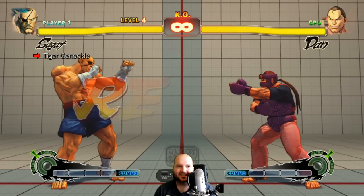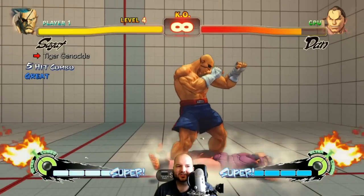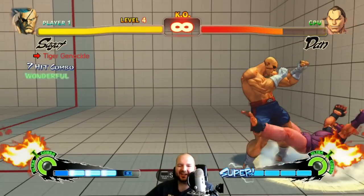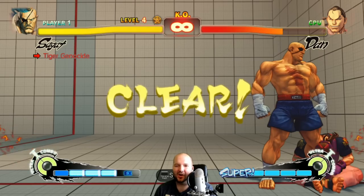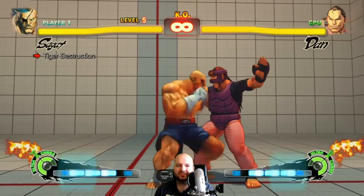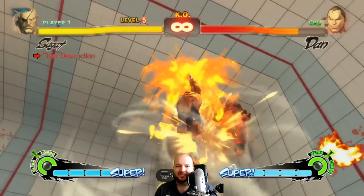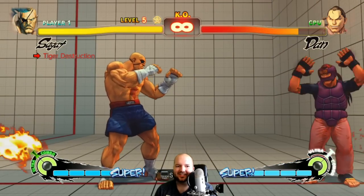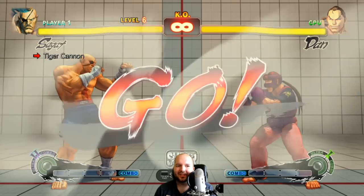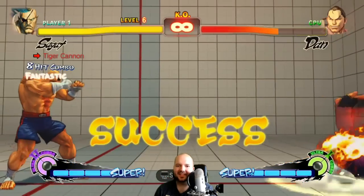Kara throws are a powerful technique in a lot of Street Fighter games. Tiger genocide — that's his ultra or his super? I'm not a huge fan of that name. I feel like it's kind of overstating the power of a super that does like 30%. Alright, tiger destruction — definitely one of the most broken ultras in the original Street Fighter 4, but its damage got nerfed in the later versions.